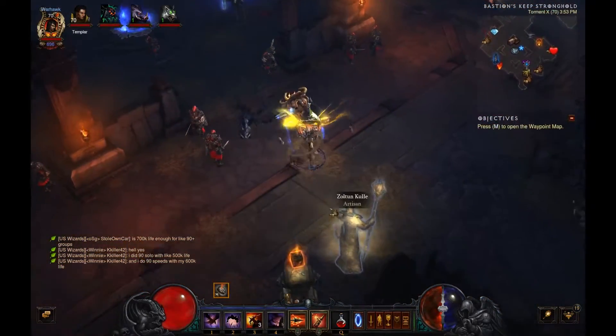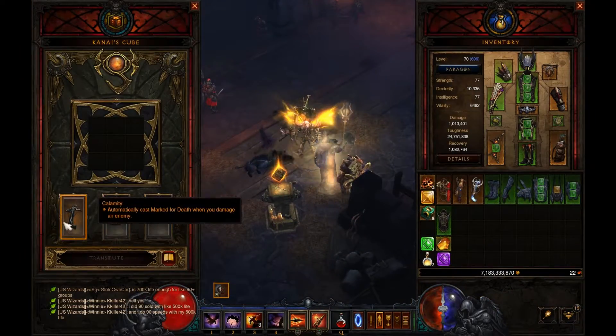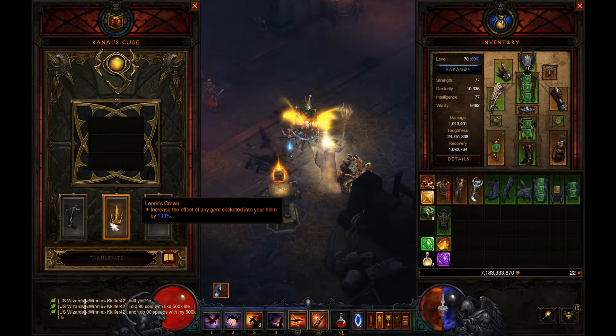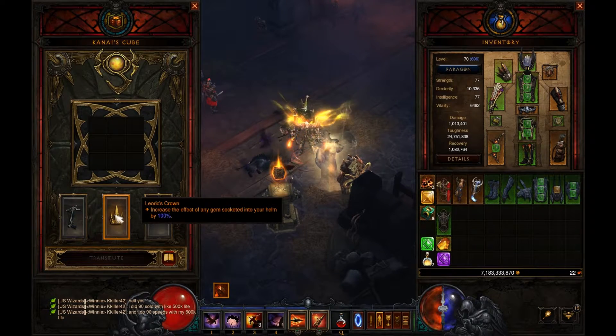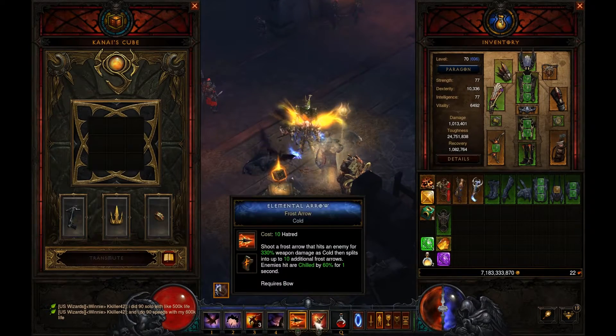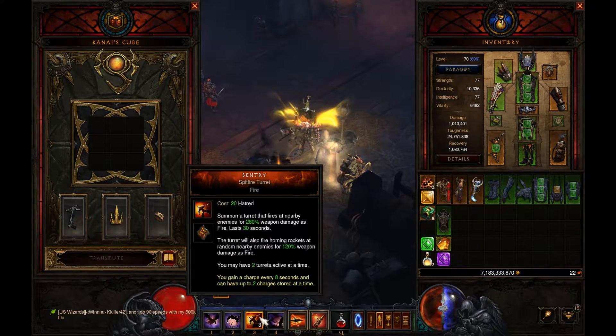I'll go to the Cube for this. Calamity just for more damage. Lyric's Crown for more cooldown reduction. And Convention of Elements — I'll mainly be doing cold damage here, as well as those do fire damage for the Spitfire for the little rockets.